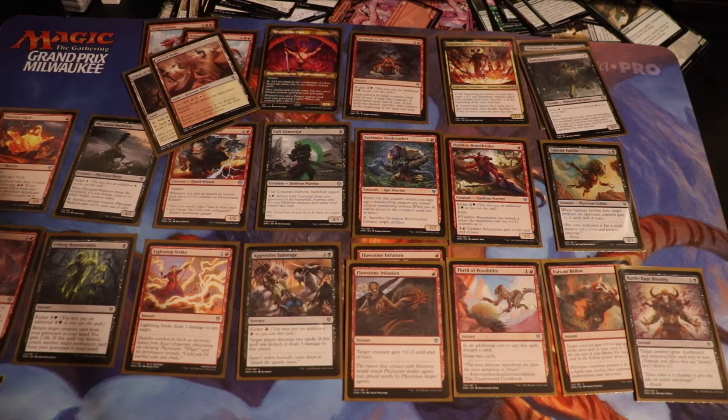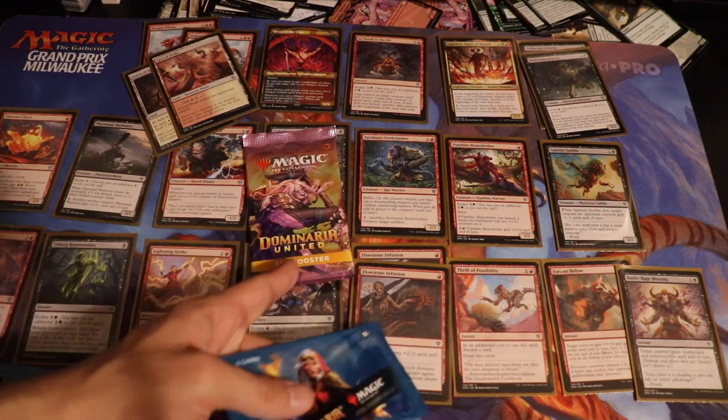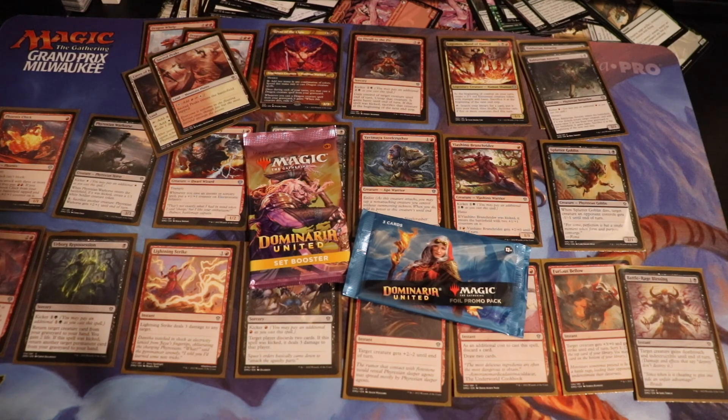Overall, very happy — we went 3-0 with this deck. I love Black-Red. I've previously played Red-White and that was also a lot of fun. I like the fast and low-to-the-ground strategy. Thank you for watching — hope that was helpful. Hope you're more inclined to draft Red-Black next time, or maybe not if you're playing against me so I can draft it. We are going to open up a pack, but we're actually doing that in a different video. If you go 3-0 at the local game store, you get 2 booster packs — I got 2 Dominaria set boosters and there were promos today. Check out the next video to see what we got. Thanks for watching.